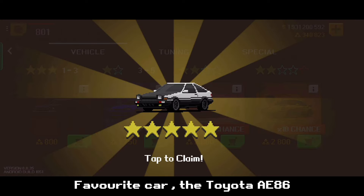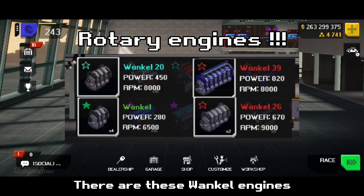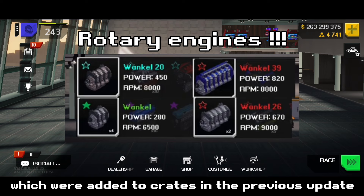While editing the video, I found out that everyone's favorite car, the Toyota AE86, is available in crates. There are also Wankel engines which were added to crates in the previous update.